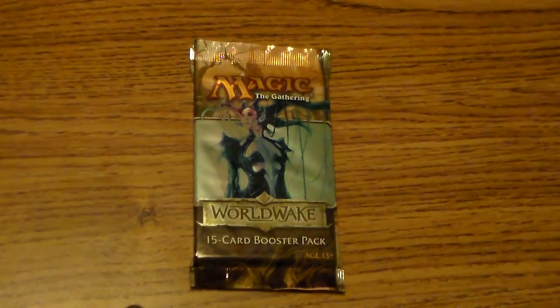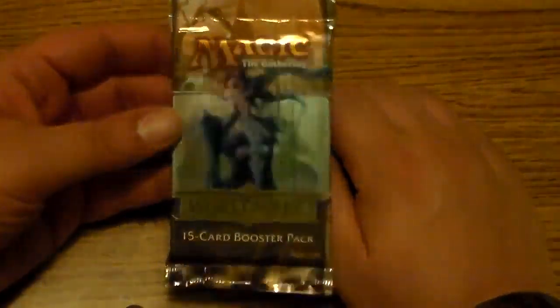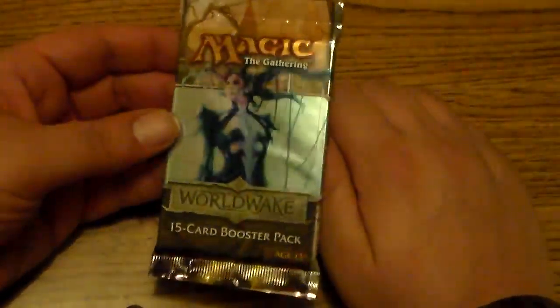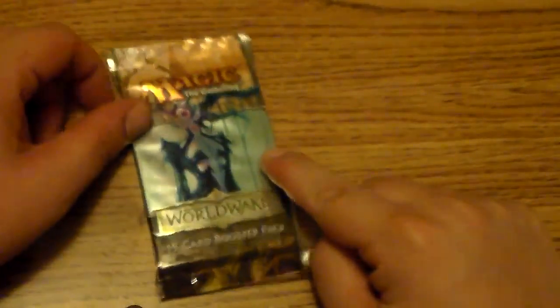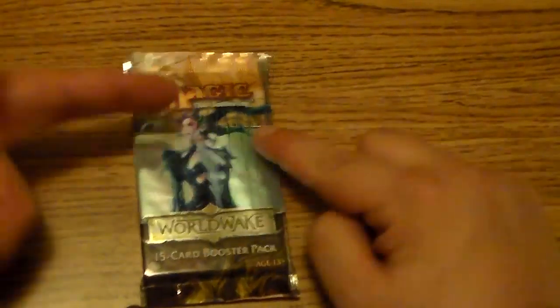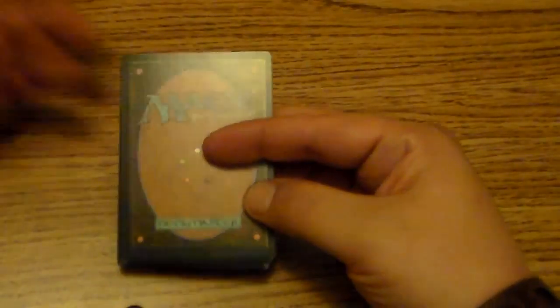I'll also take a Celestial Colonnade, or I think Stoneforge Mystic is in this one, or maybe Eldrazi. Either way, this is probably also the first pack I've ever bought — a Worldwake pack. That or Rise of the Eldrazi, but same block, so it doesn't matter. So I'm opening it.